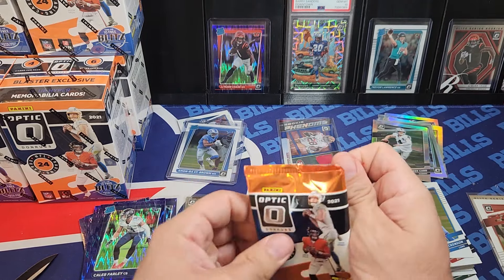ETN again — man, we're pulling a ton of his cards. That is such a cool card it almost looks like a case hit, but I know it's not. Camp Makers — that is a really cool looking card. Gridiron Kings — is Josh Allen in this product at all? Because I have not pulled a Josh Allen card. I mean, he's gotta be in there, right?